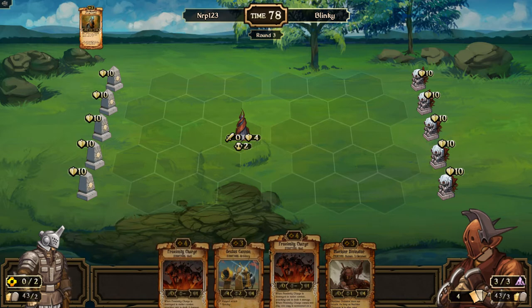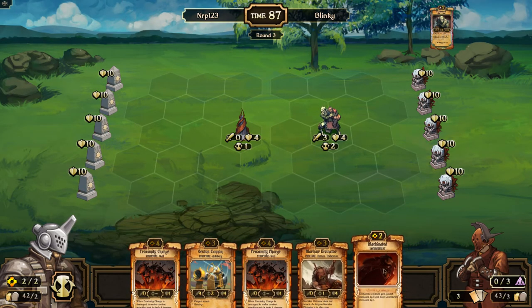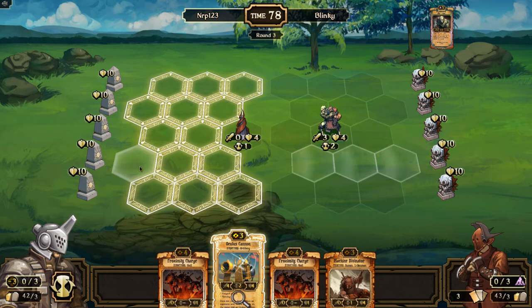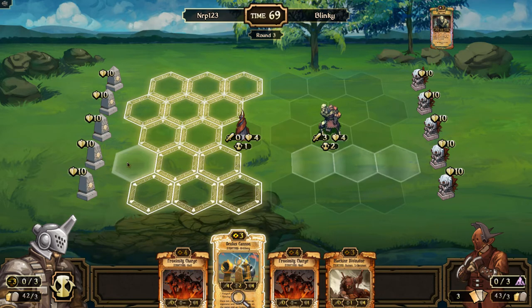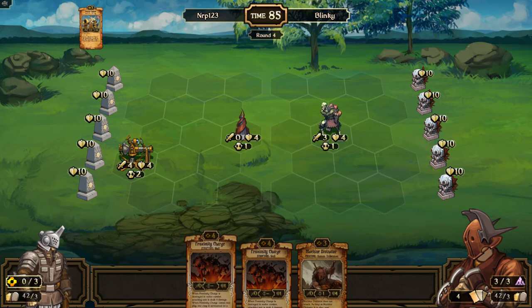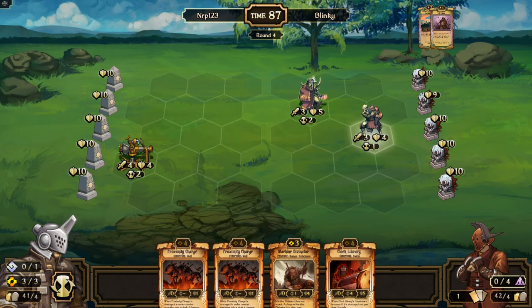He hasn't had a turn one or two play, so that's good. But his hand can't be that bad because I don't think he used a mulligan. He gets the blightbearer — okay. I'll sack the machinated; I'm not even sure why I have it in this deck. I'll place it to block him from crossing through the middle of the board. I'll go proximity charge or divinator — I think this is good. It's gonna be hard for him to deal with the proximity charges. He's yellow decay, which has mostly not-range stuff. His heart's visible, and he goes to the extra health, so he'll survive a hit on a proximity charge.